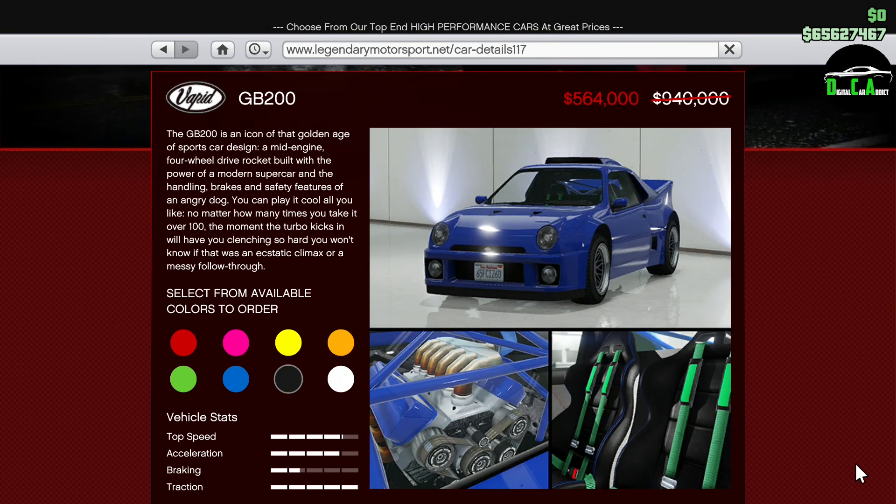Moving on to the vehicle discounts, we have 40% off the GB200. This car is in the sports class and is a ton of fun to drive off-road, rally, and to customize as well. Unfortunately, it does have slow handling flags which really impacts its performance, so keep that in mind.